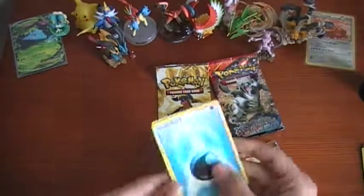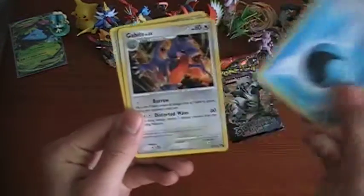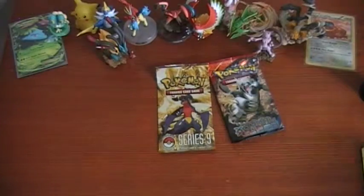Alright, so we got a Water Energy, Gabite, and a Banette. Interesting, interesting.